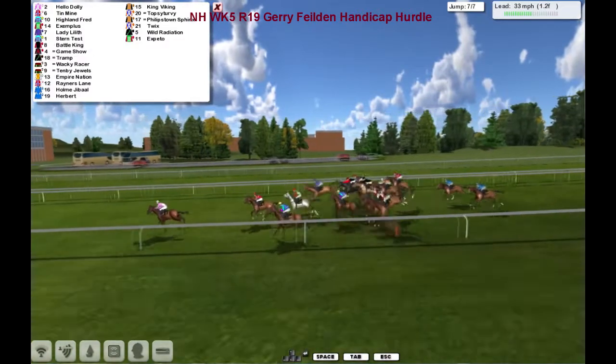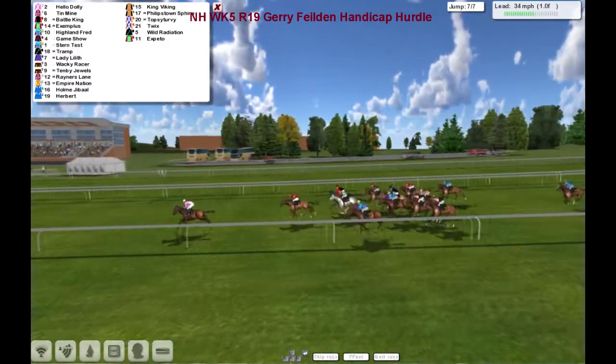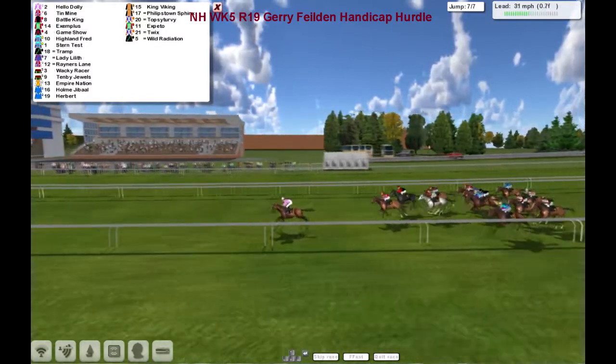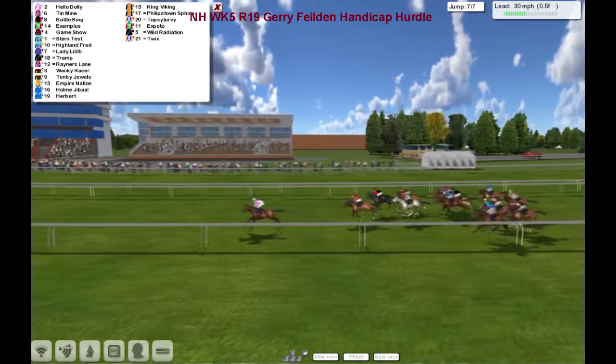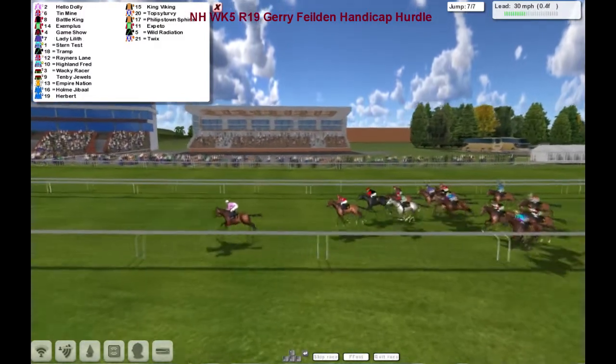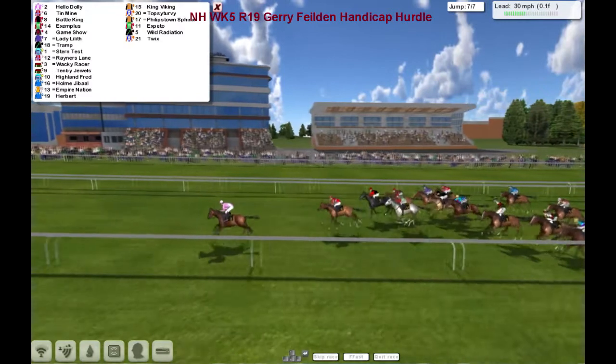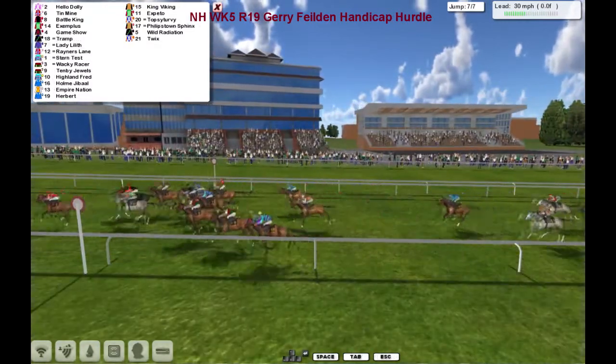Hello Dolly gets over the last fence fast. It's Hello Dolly — the one going backwards now is Highland Fred. Hello Dolly inside the final furlong, and the jockey's taking a big rest here. Hello Dolly leads by a good couple of lengths to Tin Mine in second. Battle King is going to be third. Exemplus fourth. Running on Game Show into fifth. Plenty of them didn't get into the race.